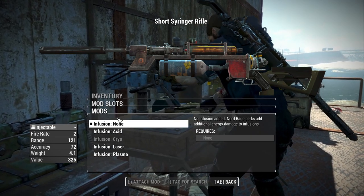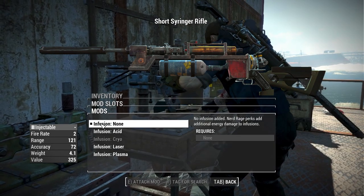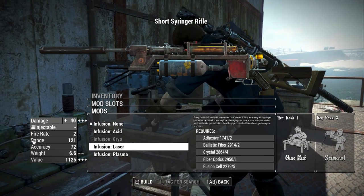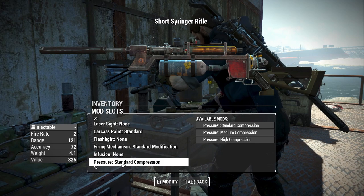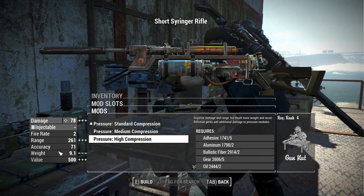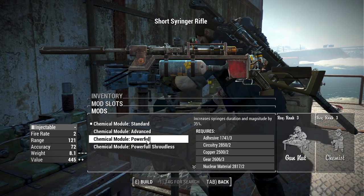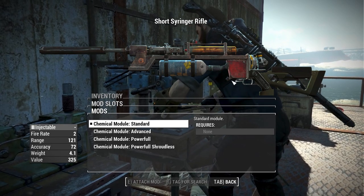Then we have our Infusions, which will allow you to add Acid, Cryo, Laser, or Plasma infusions. Something I really appreciate is that these all change the visuals of the weapon — Acid throws on green bits and parts, Cryo throws on some Cryo cells, Laser throws on Fusion cells, and Plasma throws on Plasma cells. That's going to change some of the damage of the weapon. We also have the Pressure system with Standard, Medium, and High Compression, adding base ballistic damage. Then there's the Chemical Module with Standard, Advanced, Powerful, and Powerful Shroudless options that change the potency of your syringes.